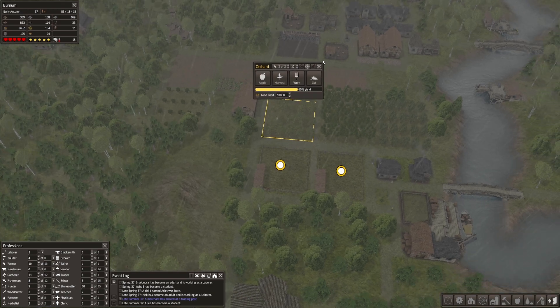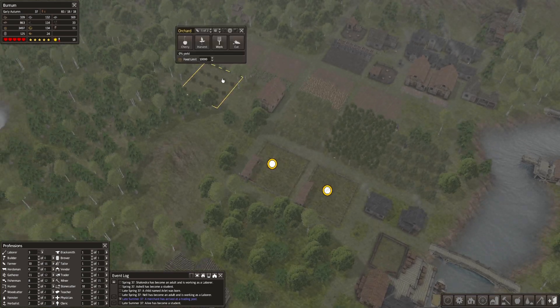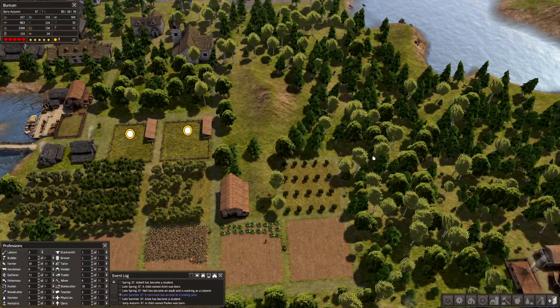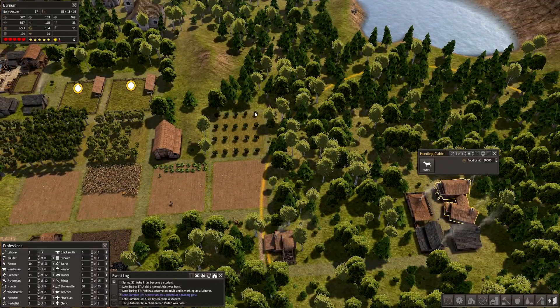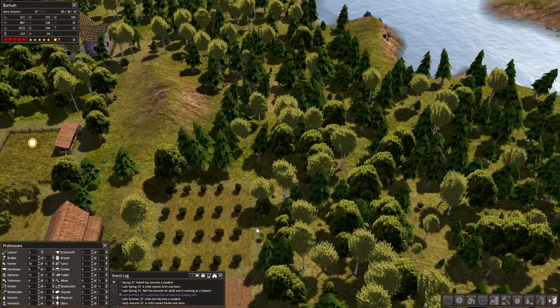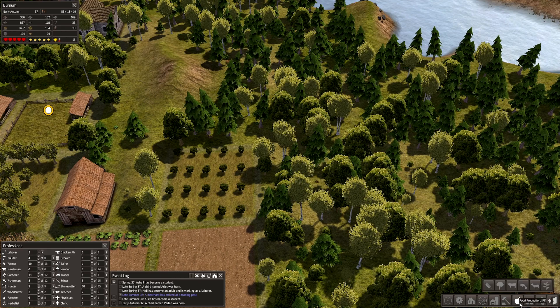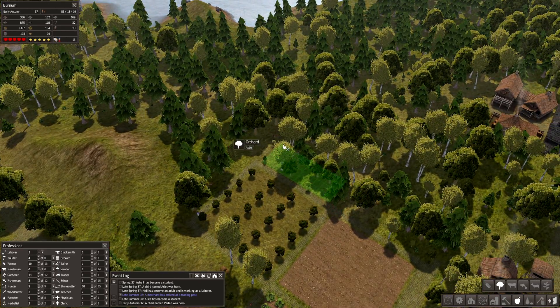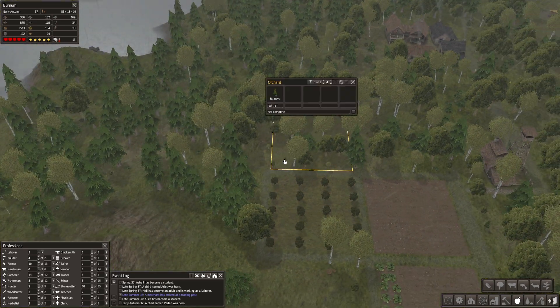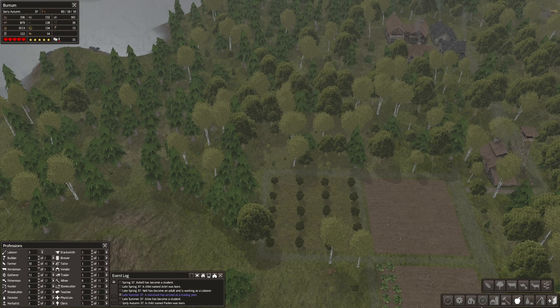So let's get another orchard. Where should we get an orchard? We expand too much in here. The hunting cabin — we can kind of go around the hill over here, that should be okay. Let's get another orchard, 10 by 10. Yes, that's marked. Awesome.